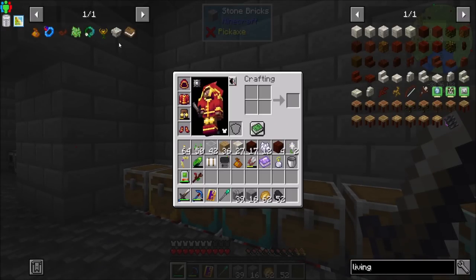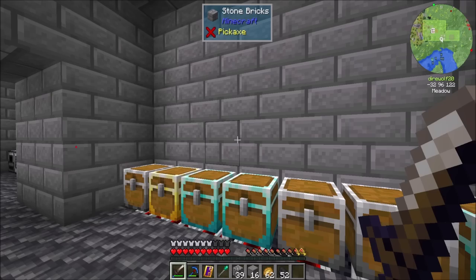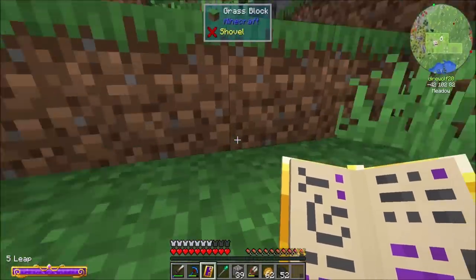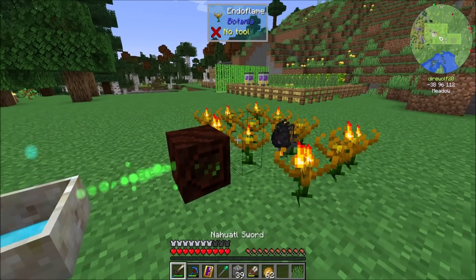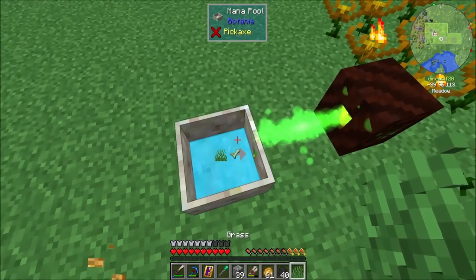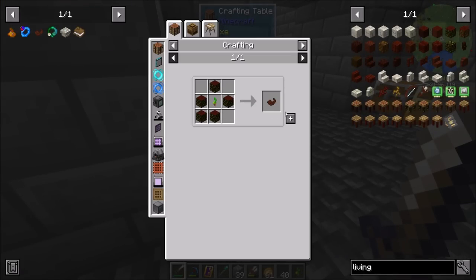That coal won't last forever in those endo flames, but it will get me a little bit of mana in my pool, and then we're one step closer to having the toys that we want. Because you know Dyer and his toys — Dyer likes toys. So now the next step: I'd like the Horn of the Wild. To get that, we need pasture seeds. We're going to need some tall grass, drop it into a mana pool that has a little bit of mana, and it'll turn into pasture seeds. Do be aware that these guys will eat any burnable material, including wood and grass — so be careful when you drop it, because an endo flame might eat it if you're too close. Hooray, pasture seeds!